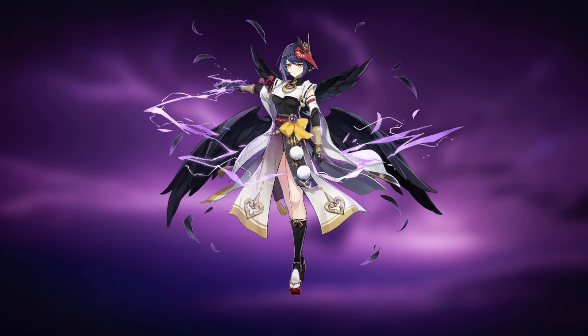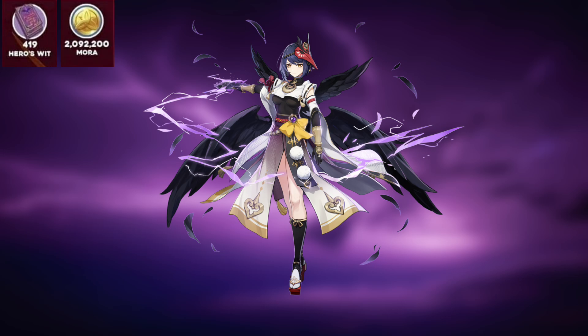Now let's start with the level up and ascension materials. For the experience books, you need 419 Hero's Wits, and for the Mora, you need 2,092,200 Mora. As for the ascension materials, you need 18 Damaged Mask, 30 Stained Mask, and 36 Ominous Mask.